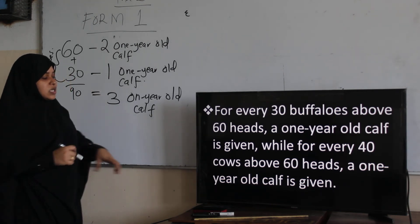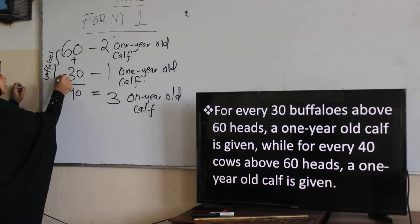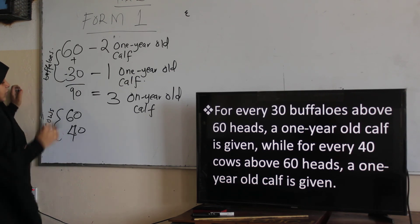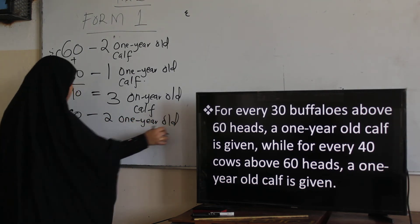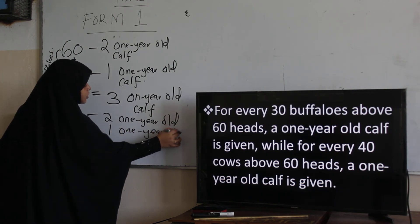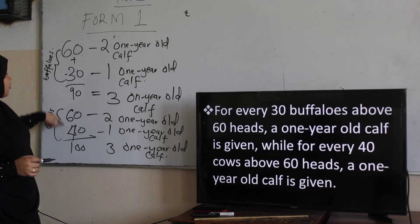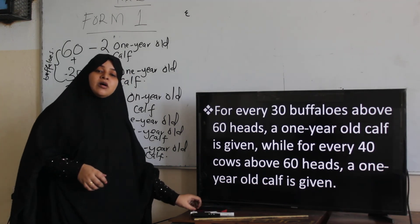For cows specifically: if you have 40 cows up to 60 heads, one one-year-old calf is given. For cows, the increment is every 40 more animals. So at 100 cows, you add one more one-year-old calf. The rule for buffaloes uses increments of 30 above 60, while for cows it is increments of 40 above 60.